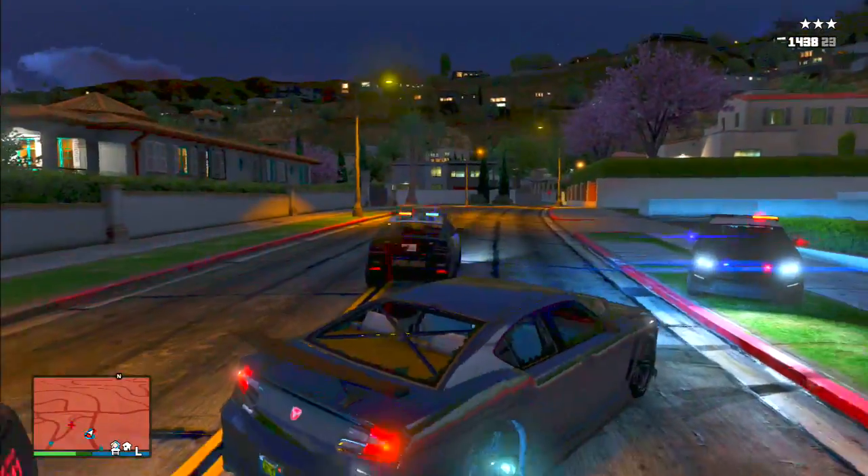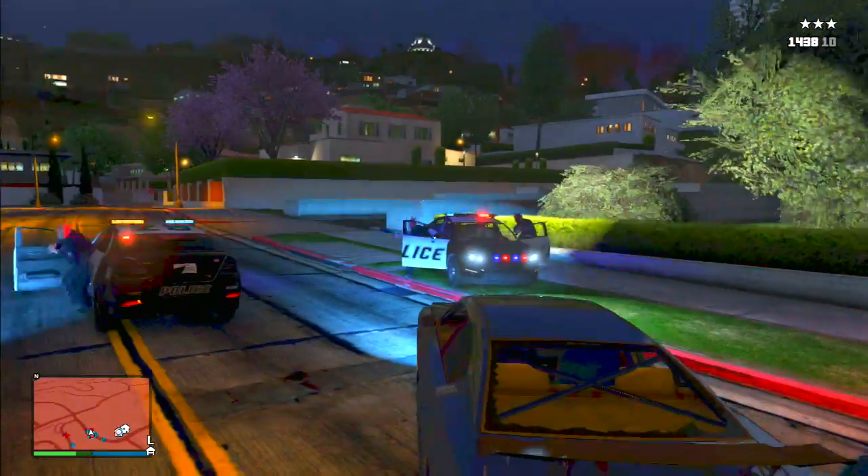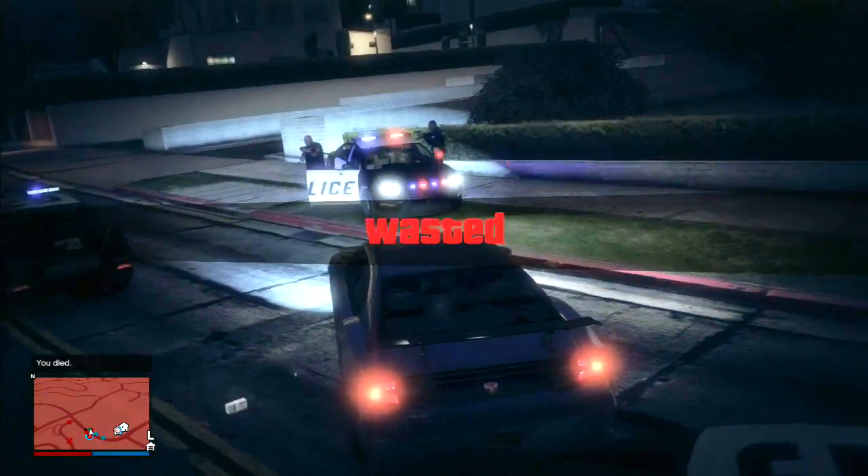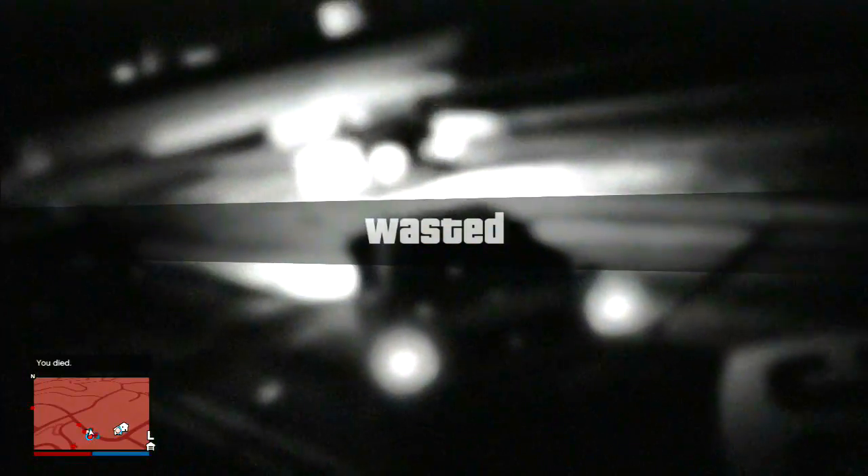This glitch is pretty simple. First off, you're going to go into your garage and get any car that you want or don't care about, because you're going to need to get that impounded. So pick a car that you don't want to sell or do this glitch with, and just get it impounded by shooting random people and getting the cops on you.